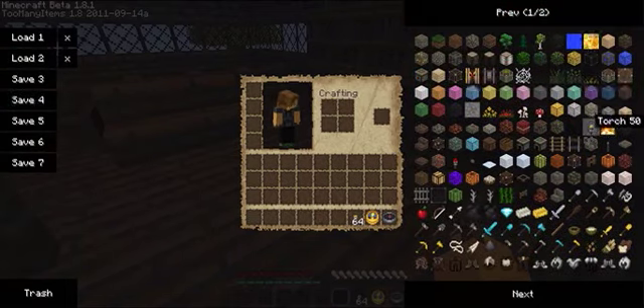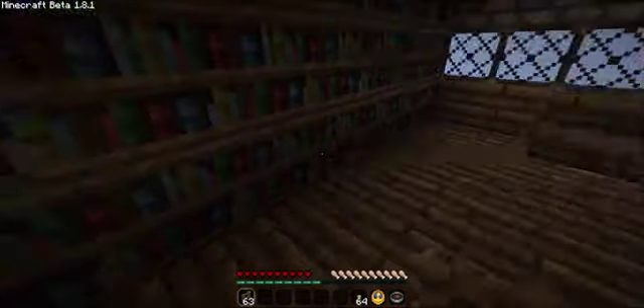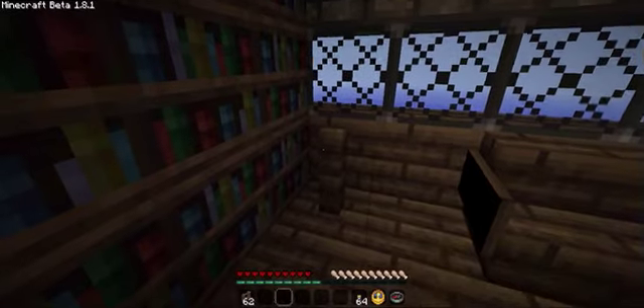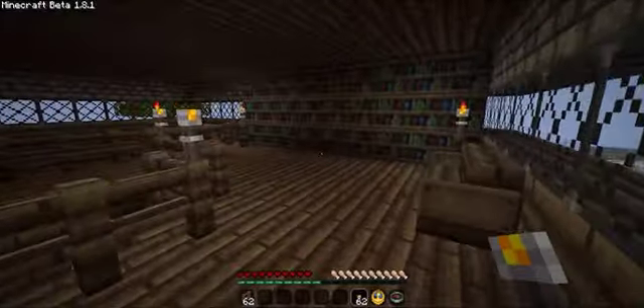A cool little thing — if you wanted to put torches down but don't really want to make it look conspicuous, I would put a fence post down, like right here and right here, and then put some torches on top of it. So it just kind of brightens up the room like it's supposed to, gives a nice little lighting. It looks nice too.